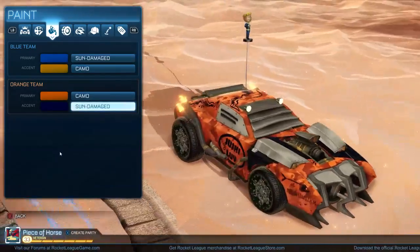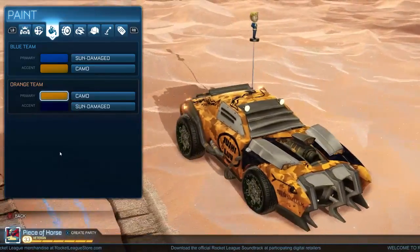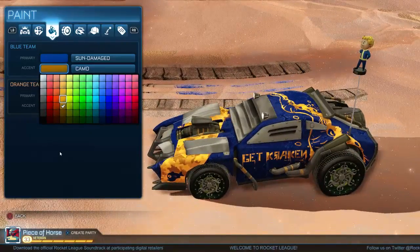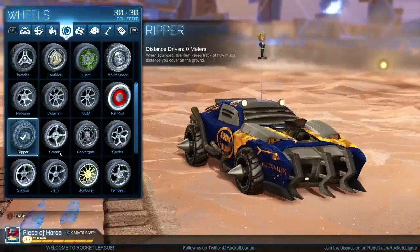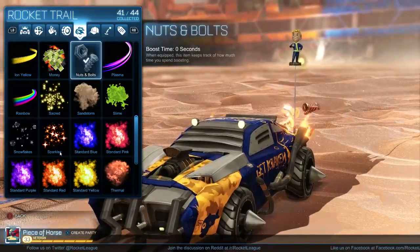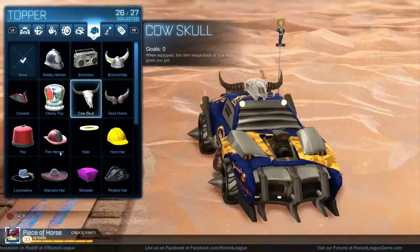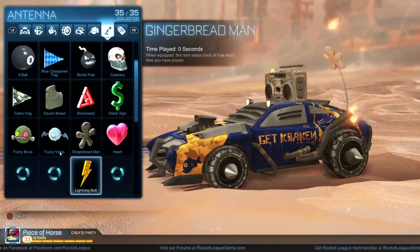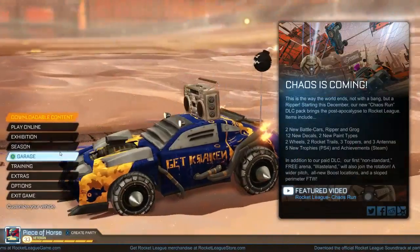We can totally do camo for orange — orange camo and then sun damaged blue, then make this a sandier color. Yeah, that looks awesome! Making it a little lighter too — yeah, that looks great. This is our new car. We'll use the Ripper wheels, nuts and bolts trail, a boom box hat so we look like weirdos, and the bomb antenna.